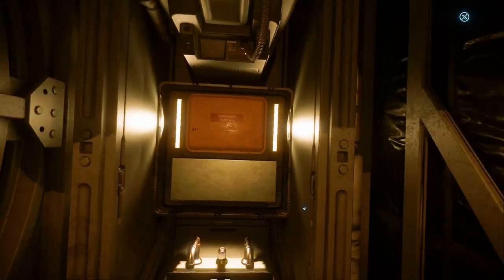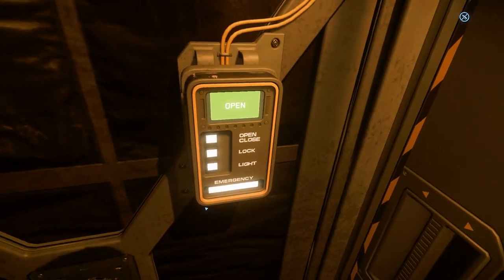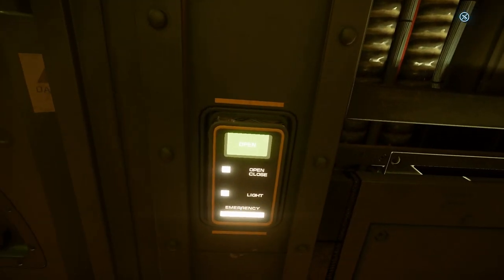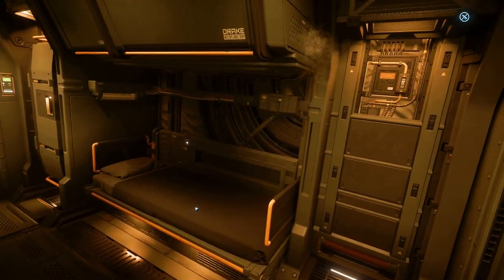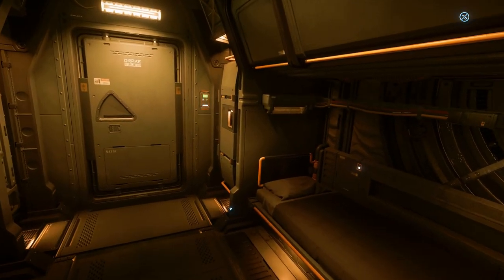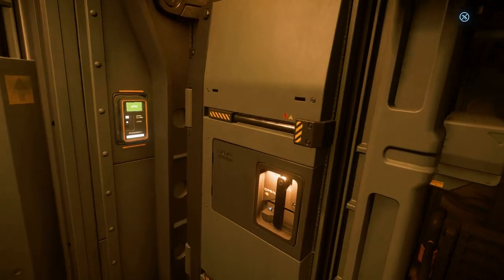I will say this about the new Drake ships — I noticed they maybe need a little more light in there. The Corsair had a particularly dark communal space when we checked it out, but when turning on the lights here in the Cutter things got brighter than I expected. I do really like that orange amber kind of color — it's a warm color, and it makes perfect sense why they would have warm colors like that.